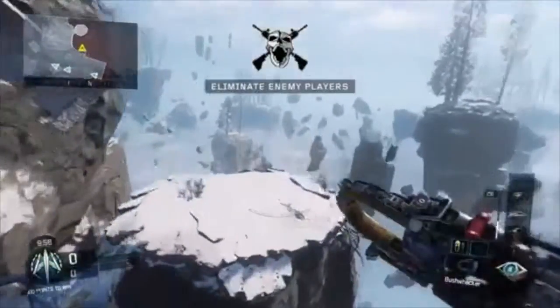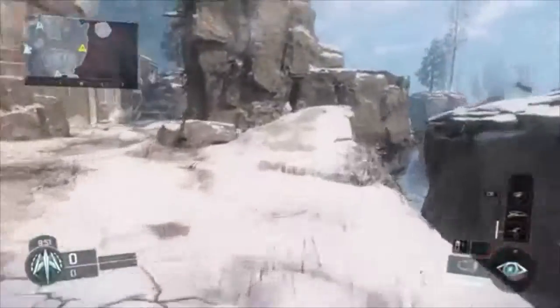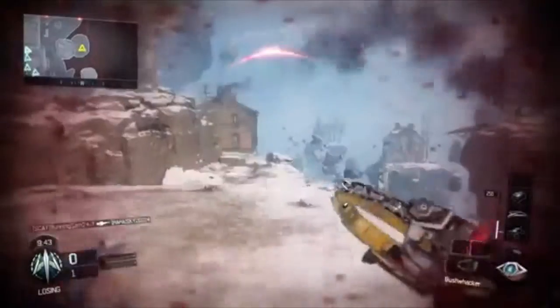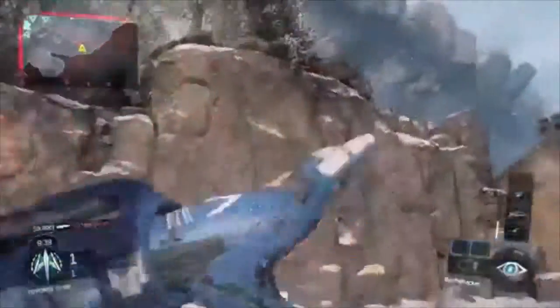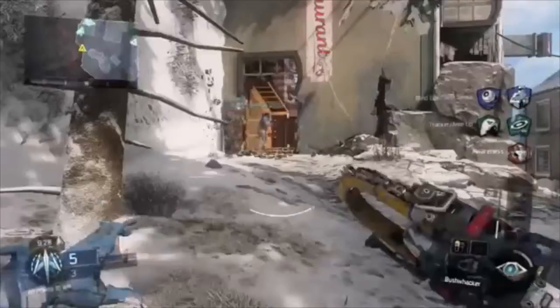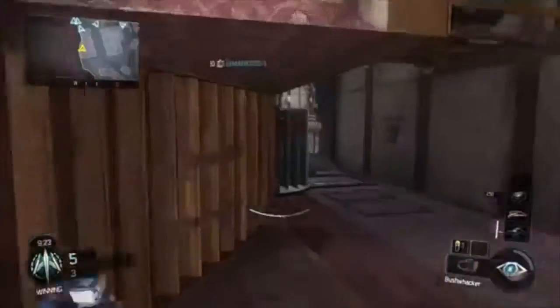Okay guys, so we've just spawned in. We're on the map Infection — I thought it was Infected for a second there because of the Infinite Warfare game modes. I'm just trying to concussion this guy. It doesn't look like it's going very well so far. Okay, so we got one guy but we got killed by another. I don't think I had any time to do really anything, and plus he did have a machine gun. So, there's the first kill.